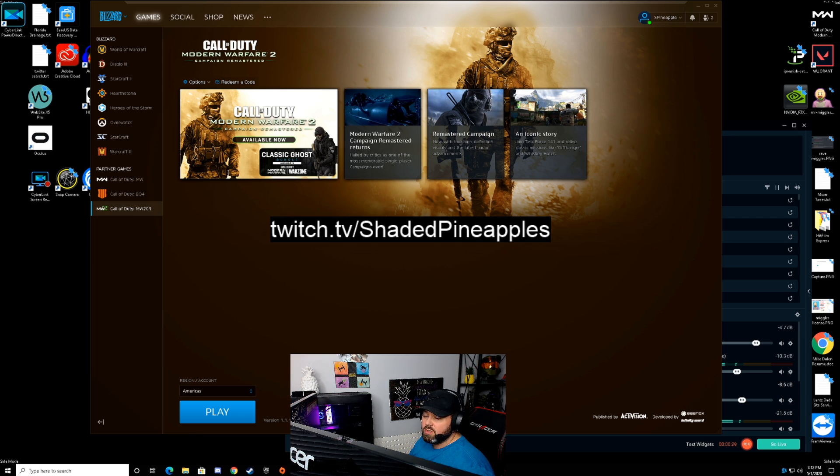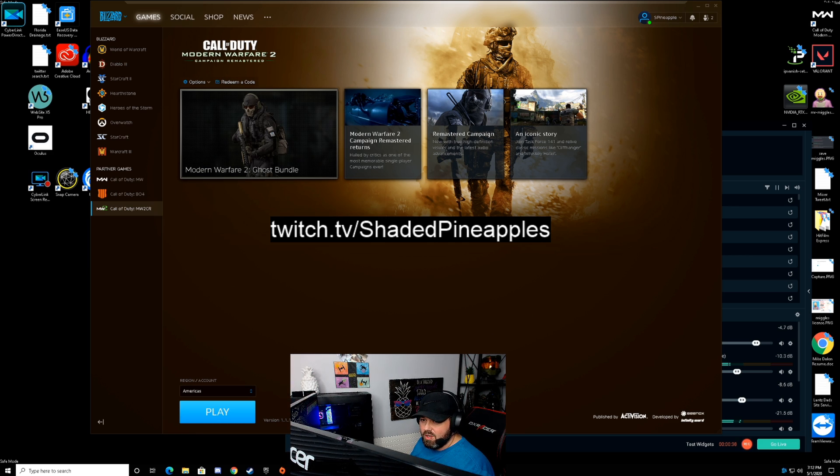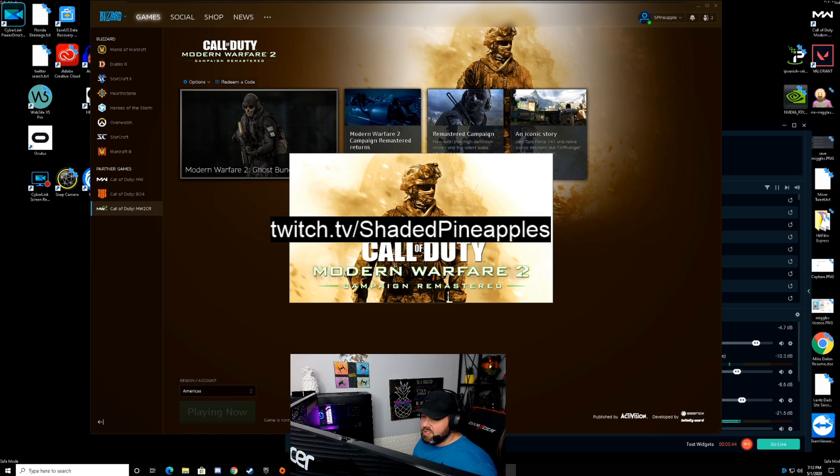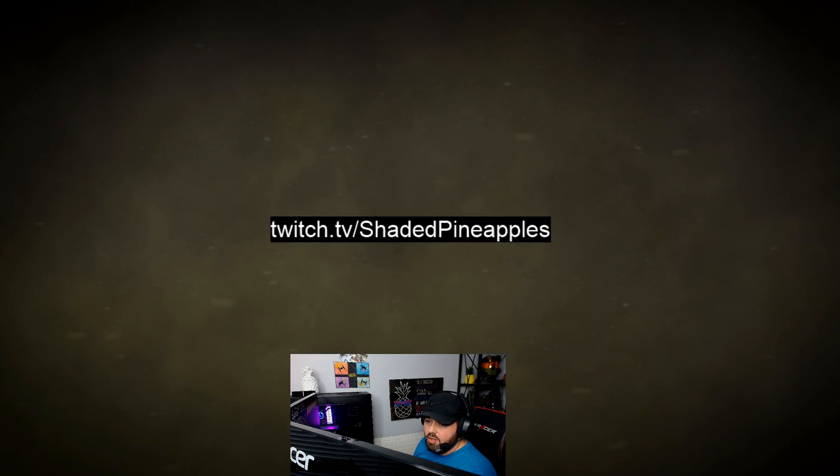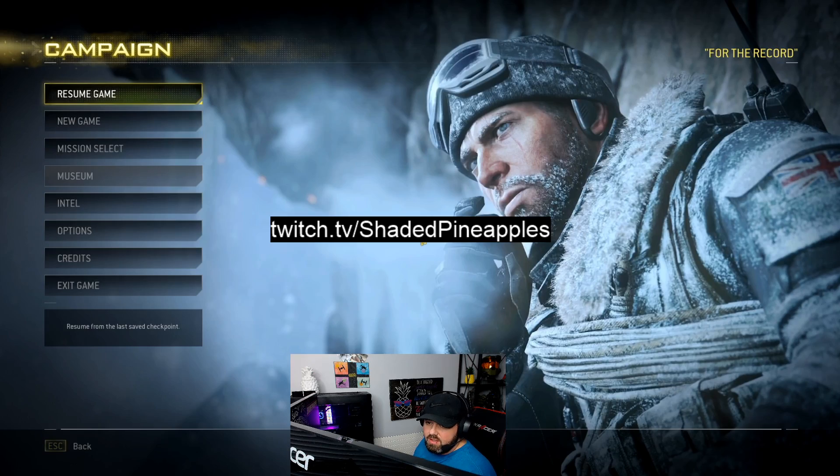Make sure you don't start Blizzard from the Modern Warfare 2 icon or shortcut — just preventing you from getting an error. Click Play and the game will launch. It might be slow for some of you and a little weird. Make sure you hit No for the safe mode option on the screen that comes up.